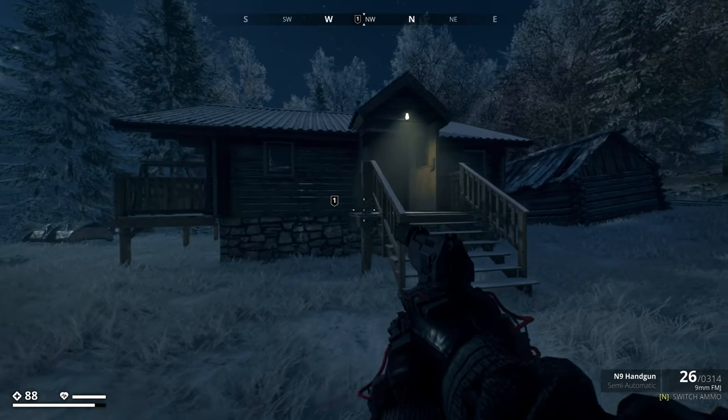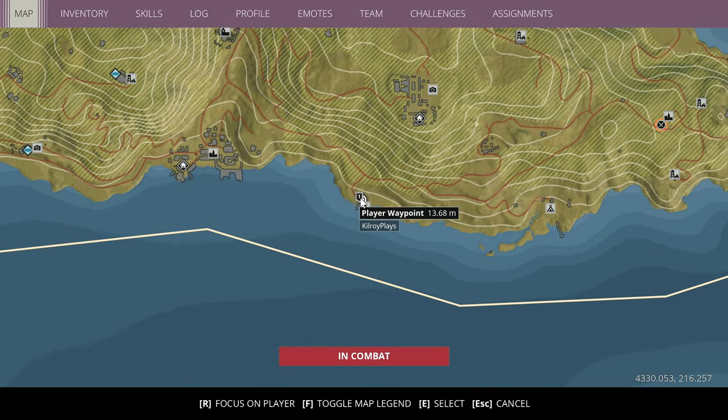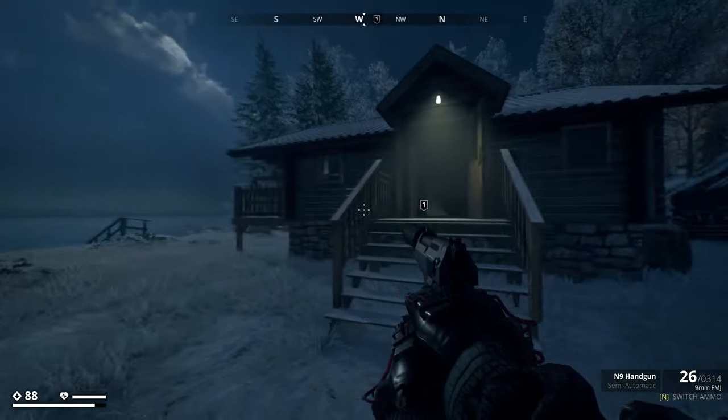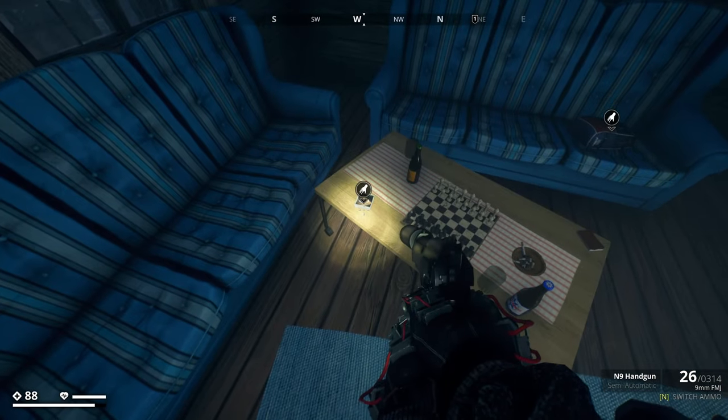Alrighty guys, picture number 15 is at my location over here, just down the bottom of the map at this homestead. The rough coordinates will be 4328 by 217. You want to come into this house — it's the bigger one of the two. Just come inside and it is located on the coffee table.